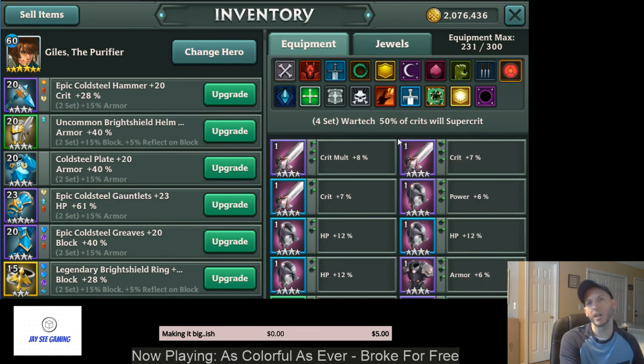The next set is War Tech. 50% of crits will be Super Crits. A Super Crit does 200% extra critical damage on top of whatever additional crit percent you have from your gear. So if you had gloves with plus 50% crit damage, you'd do 250% extra damage when you Super Crit. The balancing factor is it's only a 50% chance when you crit — so first you have to crit, and second it's only a coin flip of whether the Super Crit activates.